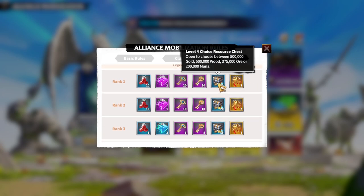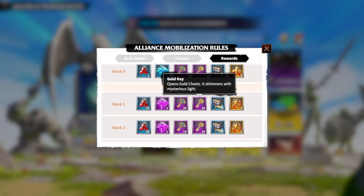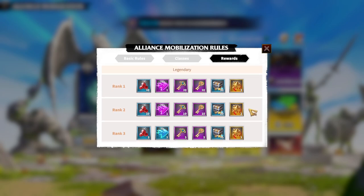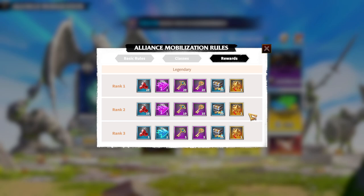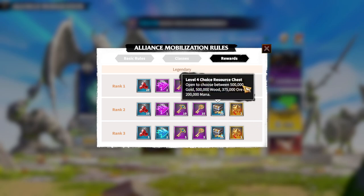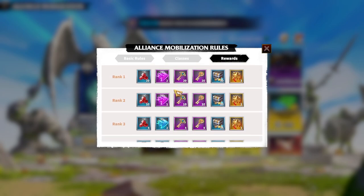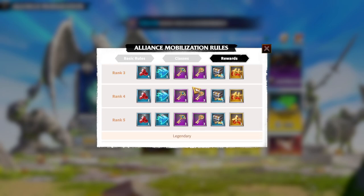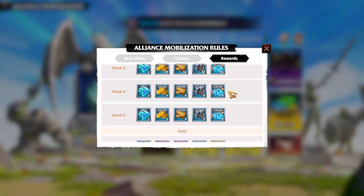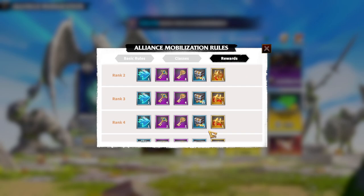On Legendary tier you get two 24-hour speed-ups, a lot of gems, a lot of Legendary Tokens, and a huge amount of resources. If your alliance stays on Legendary rank one, you are getting an amazing amount of rewards. For a free-to-play player in a good alliance — congratulations, these rewards are perfect. Everyone should be aiming for at least Diamond, with Legendary as the maximum goal. Try hard and get as many points as possible.